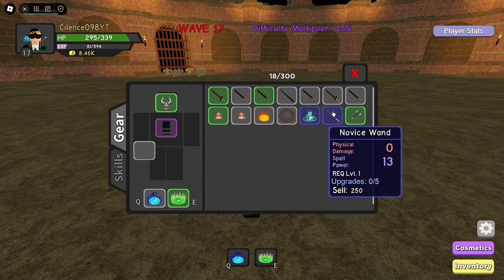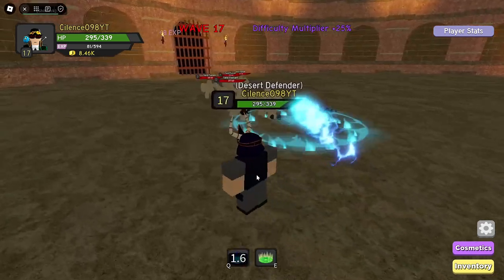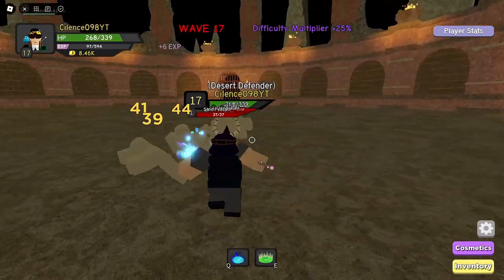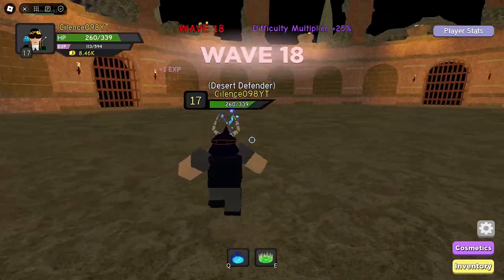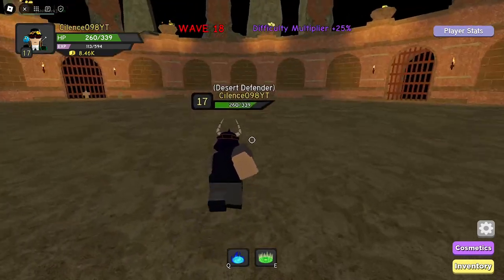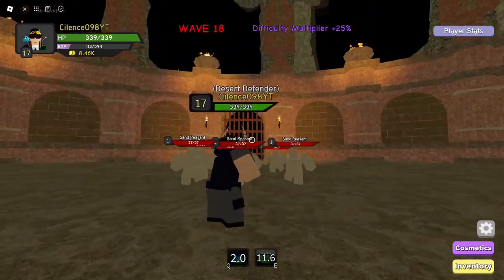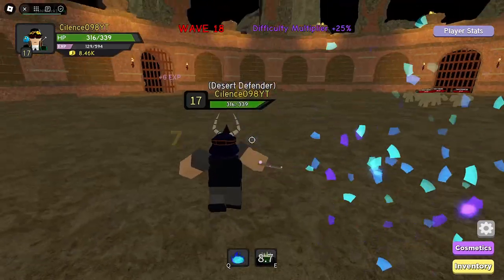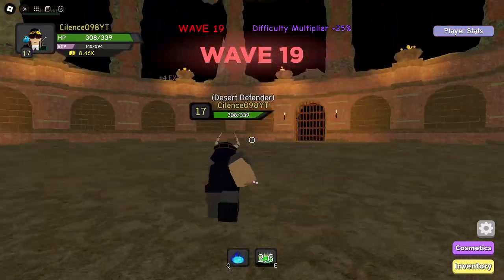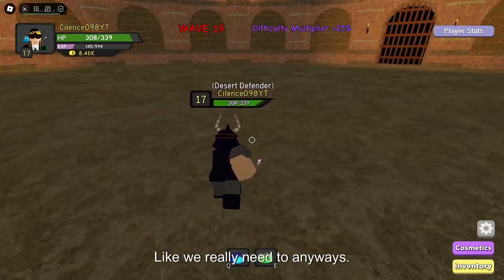Let's try out the Novus Wand, shall we? Alright. Let's see — kill this one, kill this one as well. Kill out. Alright, Wave 19 — I'll get healed just yet, it's fine. It's like we really need to anyways.